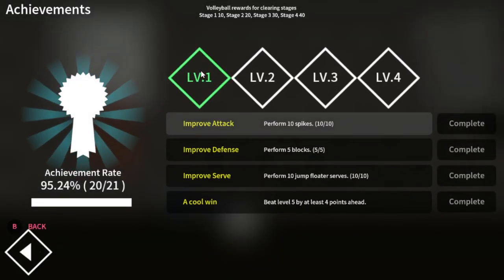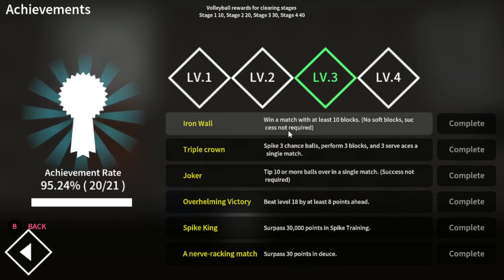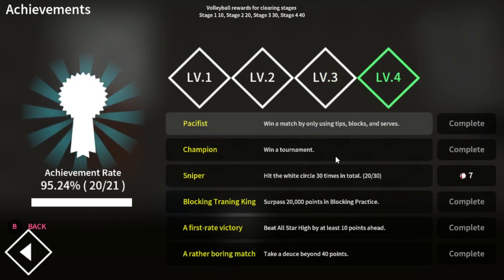There are achievements too — I think one of the more fun aspects of the game. Your first tier: 10 spikes is easy, 5 blocks is easy, 10 jump floaters is easy. Beat level 5 by 4 points ahead — that is the Winged Spiker story. That blocked me for a long time — don't let it block you. I have videos of almost all these achievements being completed, so hit subscribe, like, and the notification bell. Iron Wall is 10 blocks. Triple Crown was one of the harder ones. Beat level 18 by 18 points ahead — that's the last stage, you've got to beat them 10-2 or better. I need to hit 10 more white circles and I'm done.